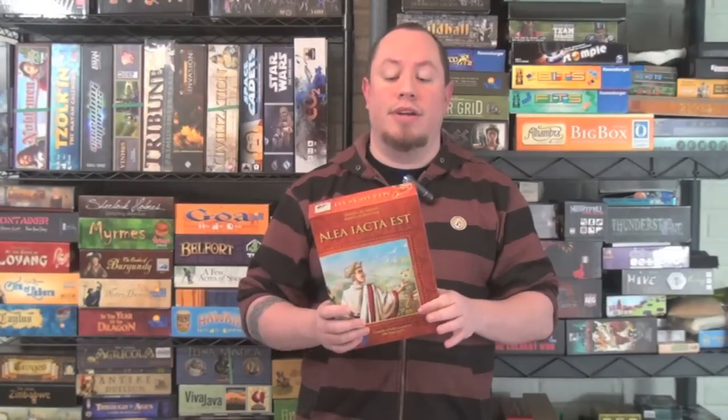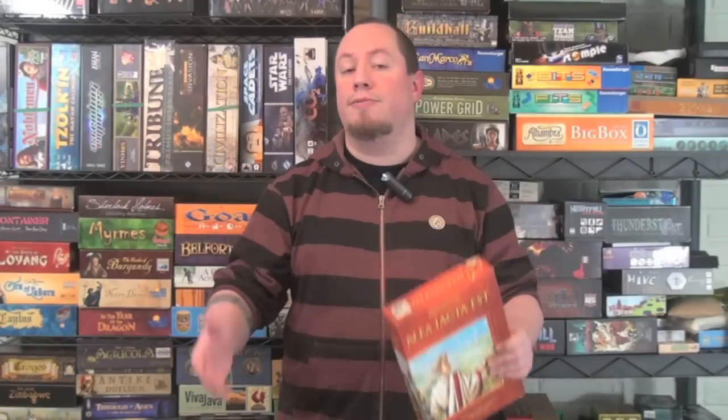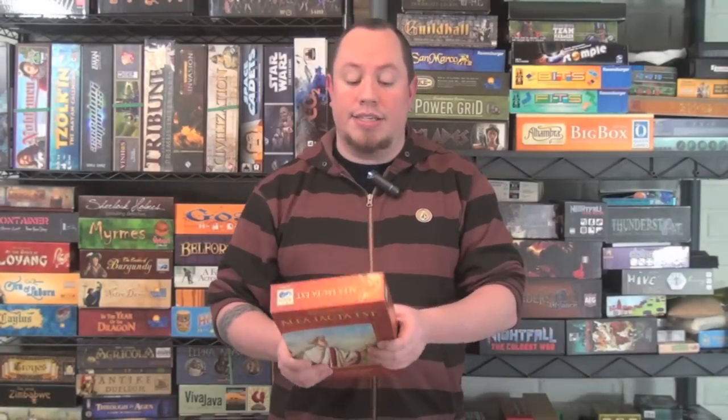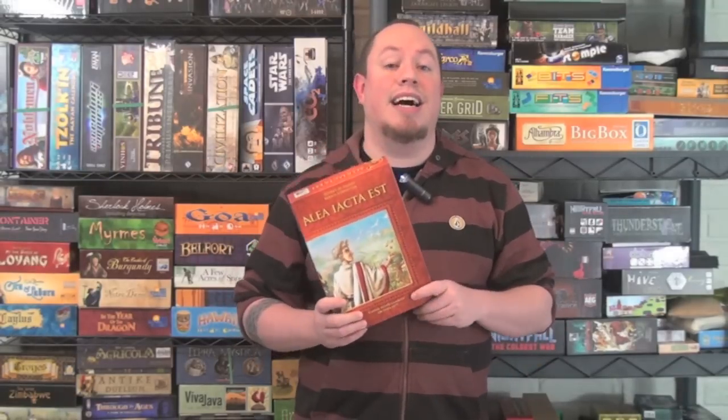It's a game for two to five players with an ancient Roman theme in which you're rolling your dice and trying to get different combinations of dice in order to earn the influence of different buildings and score points. We're going to take a look at what you get inside the box and how the game plays, and then we'll come back for my final thoughts on Alea Iacta Est.